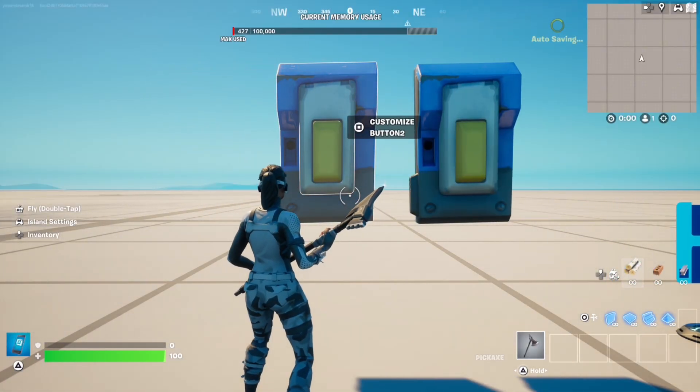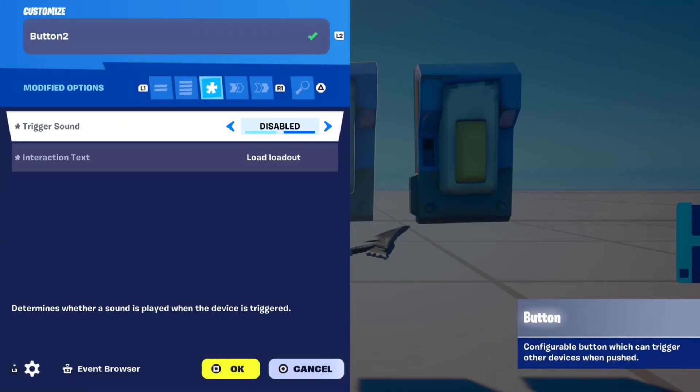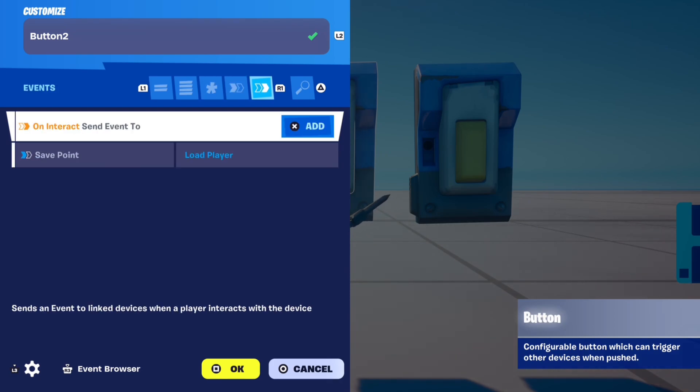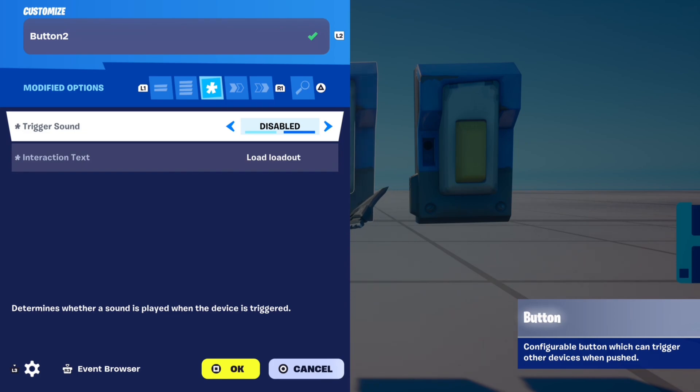To have players load their loadout — meaning when they press the button they get the loadout they previously saved — all you need to do is copy this button with the same settings, but in functions change it from save player to load player. Also change the interaction text from save loadout to load loadout.